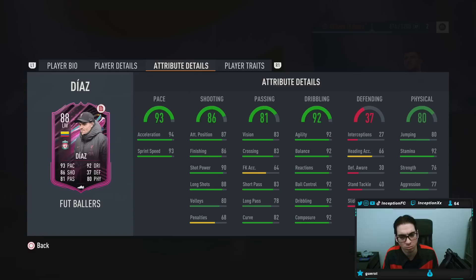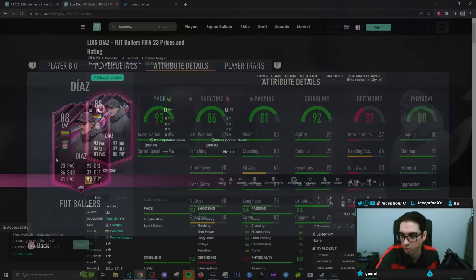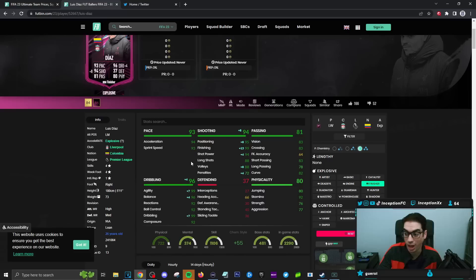This card is going to be well formatted for — I would personally say maybe like a Hawk chemistry style. A Hawk chemistry style doesn't look that bad on him. This is going to be the card that you can upgrade. You can give him a Hawk, you can give him something else as well. A Finisher does make him an explosive player, which would actually match my play style a little bit more, and I'd be able to give him a dribbling boost, which I always give to these cards. You could also give him a Hawk chemistry style to boost the pace, shooting, and physical of the card, but then you would make him a controlled player.